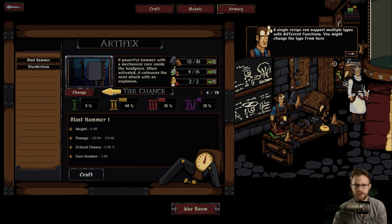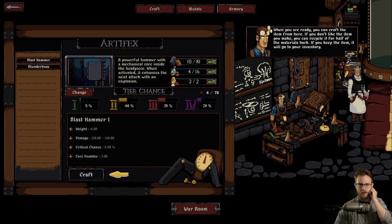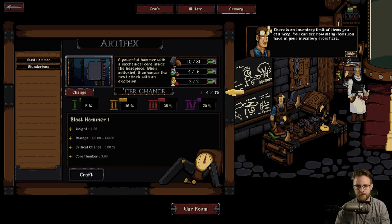Inventory limit of items you can keep. You can see how many items you have in your inventory here. That's an interesting place to put that, because if it's here, that tells me it's related to this item, whereas really it's related to my character. I would expect a carry limit to be up here or something.